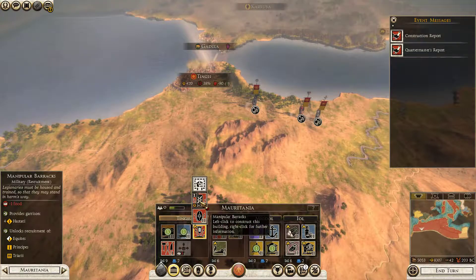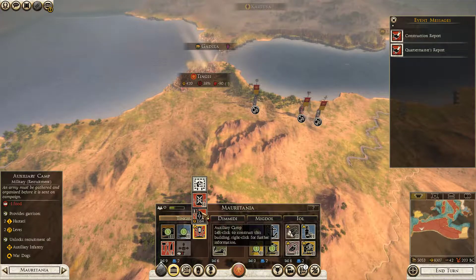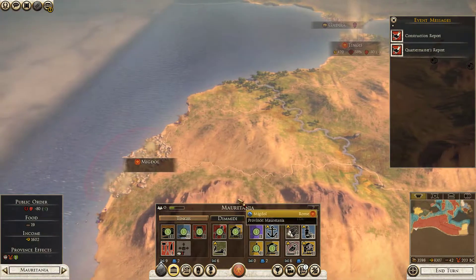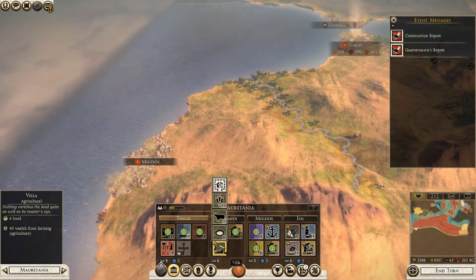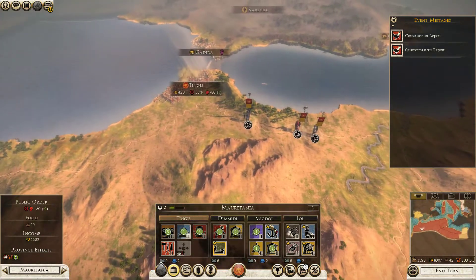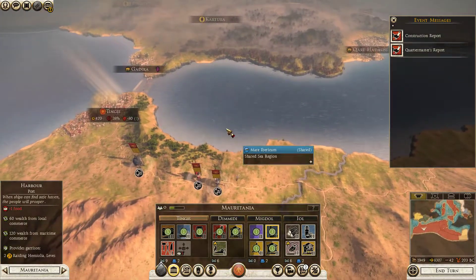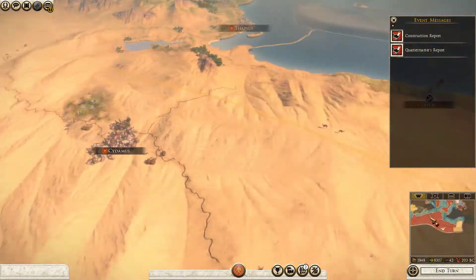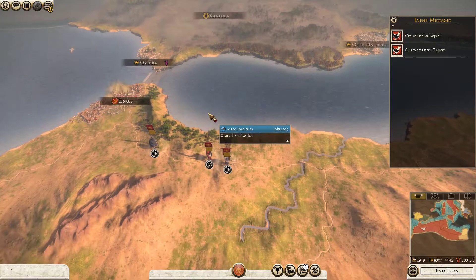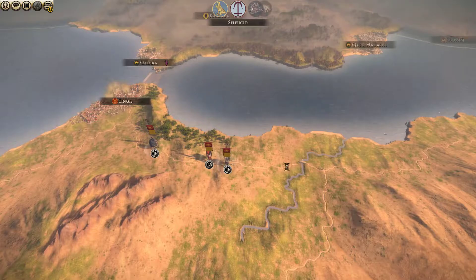Let's upgrade our manipular barracks as well. Not only are we going to be getting these levies replaced with Hastadis, but we also get better recruitment of troops altogether. I would like to build a herding ground, but because I have such poor public order, I'm not going to worry about it yet. This can be upgraded to a harbor to get more money — yeah, that's exactly what I'm going to do for now. How long until our navy will be ready? One turn — that's exactly when we can start building up our navy. When I say navy, I mean the port that builds the navy — the dockyard.